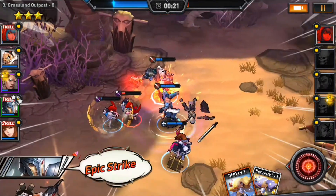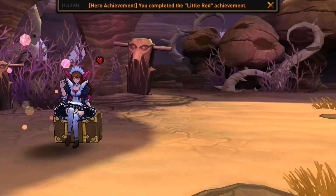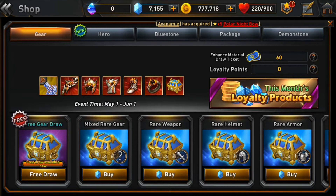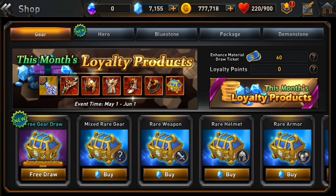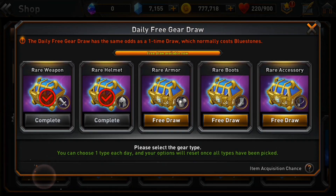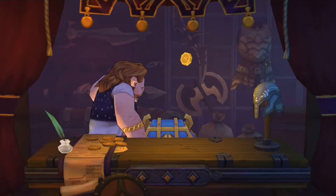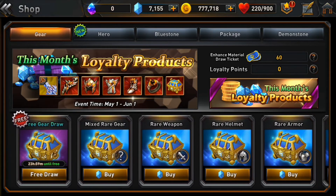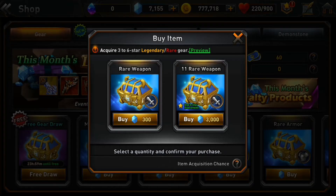What do you guys think about the game? Do let me know down in the comment section below. I just want to go back to the home screen and very quickly go into the shop, so you guys can see the in-app purchases here. This is where we can get rare gear by spending real life money, but we do get a very nice chunk of premium currency for free every single day. So we can actually do a free draw here — we can choose, for example, rare armor and get a new rare armor piece. We do need enough armor pieces for five heroes though, so we need a lot of armor pieces, but it's still nice that we can do that.